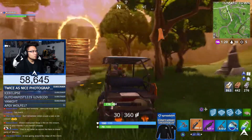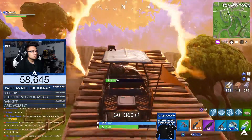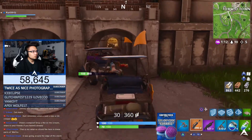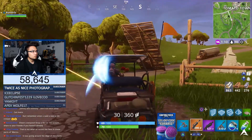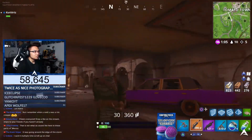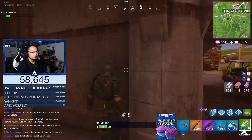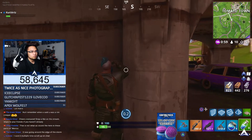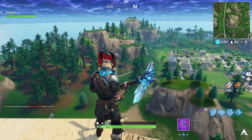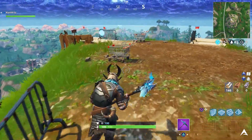Someone had actually man-made a ramp so they could get onto the ATK. I end up killing that guy, taking his ATK, going over the hoop, and there's a little karma situation going on. That's the first location. The next four are all relatively close to each other, so you might be able to pull off all of them in a single match, or at least two of them.